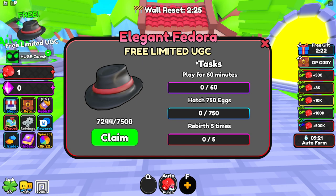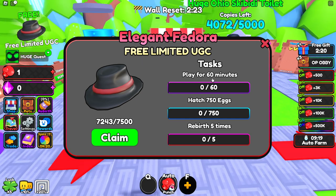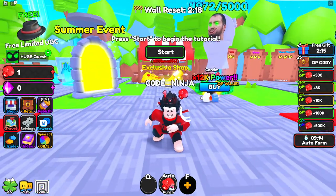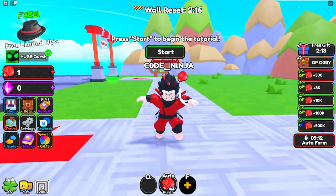The only thing you have to do is play for 60 minutes, hatch 750 eggs, and rebirth five times. That is very very easy — you don't even have to try.